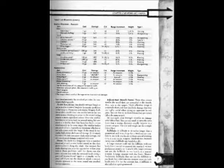Item: Arrow 1. Cost: 5 silver pieces. Damage: as weapon. Crit: times 2. Range increment: as weapon. Weight: 1 lb. Type: Piercing.